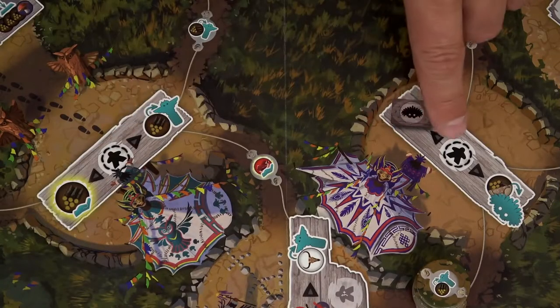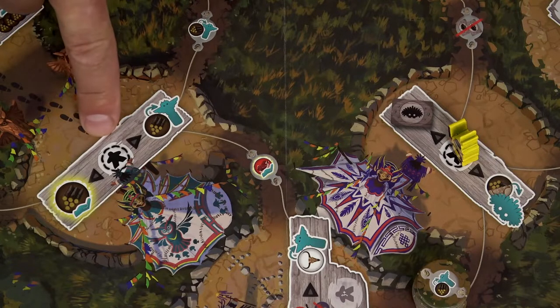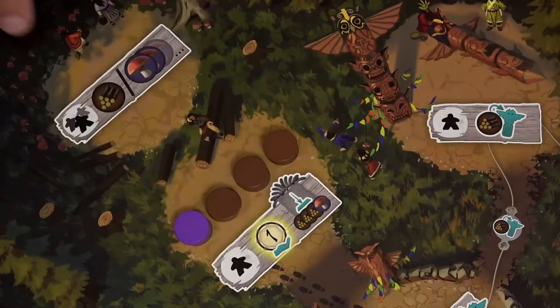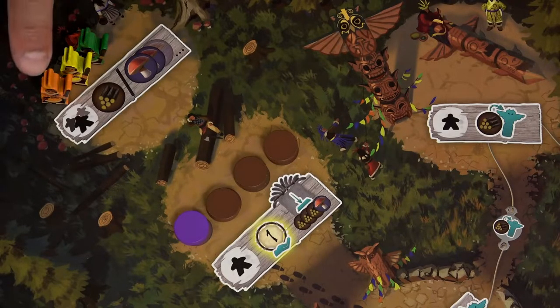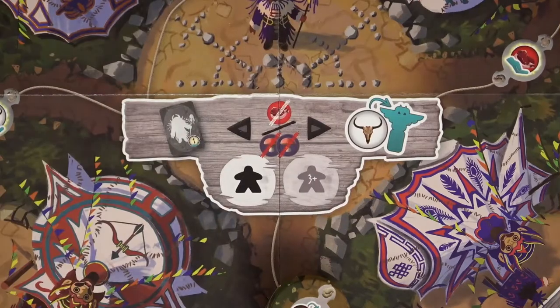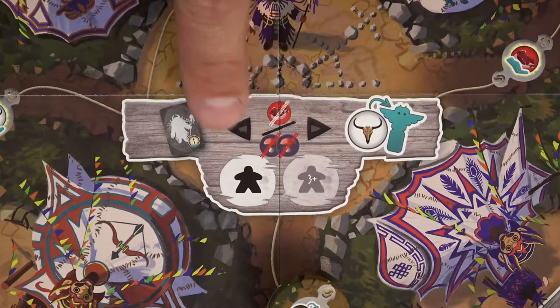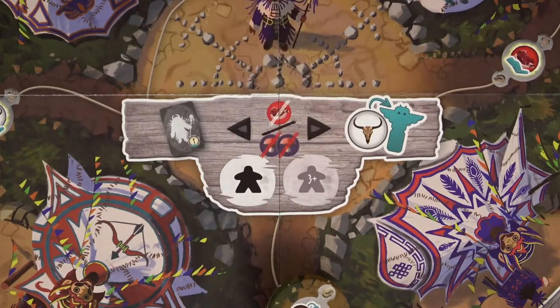Spaces with the elder icon are called elder locations. Similarly to single spaces, only 1 nomad can occupy this location; however, elder locations can never be copied. Locations with the open icon are called open locations, and each player can have maximum 1 nomad in such a space. In general, 1 player can never have 2 nomads of their color in the same location. The center location acts as a single space in a 2-player game and as 2 separate single spaces in a 3 or 4-player game.